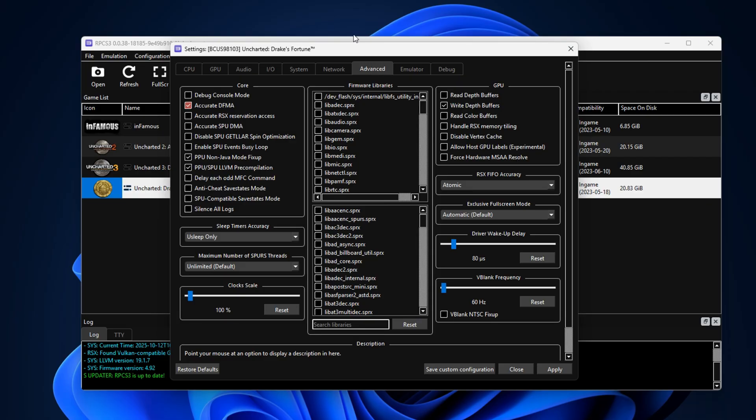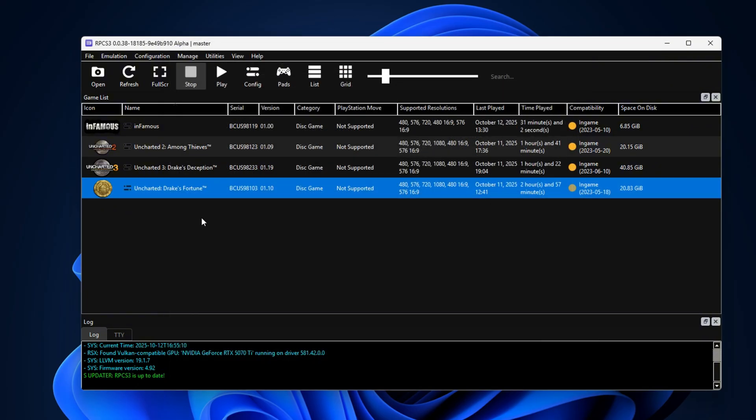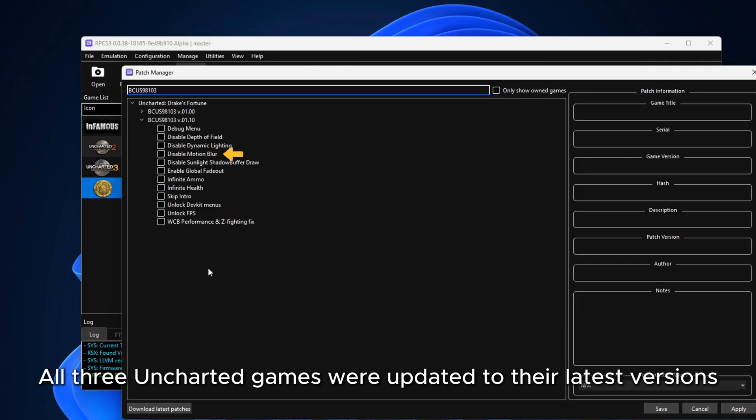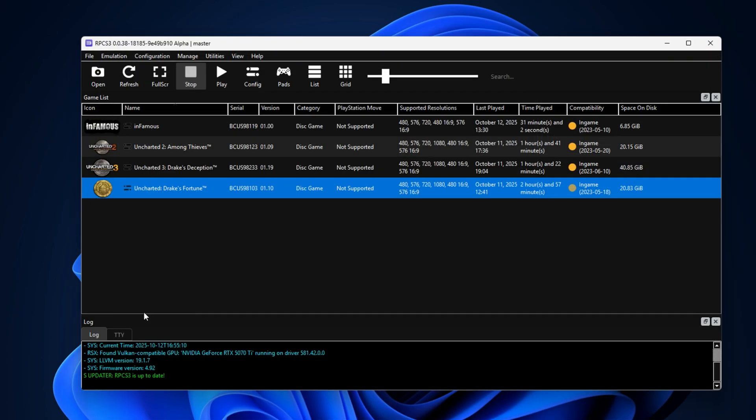Under advanced settings, you should enable Write Depth Buffers and change RSX FIFO accuracy from Fast to Atomic. As a bonus, you may want to adjust the driver wake-up delay to 80 — I found that it drastically enhances stability. Now let's have a look at those patches. There are only two I can recommend: the first is to disable motion blur, as PS3 games look a lot sharper without it and there's normally a small performance boost. The second patch, at the bottom, will fix those texture flickering issues. When that's done, don't forget to save the changes. Uncharted should now be perfectly playable on your emulator.